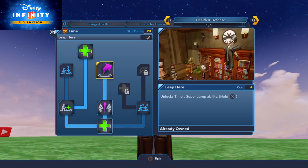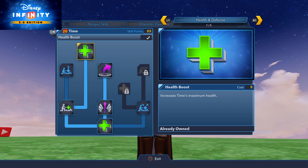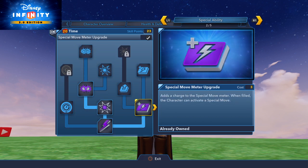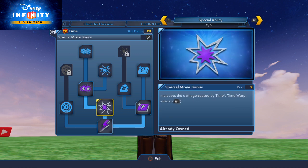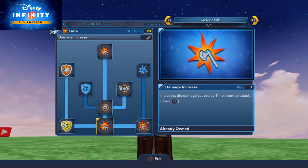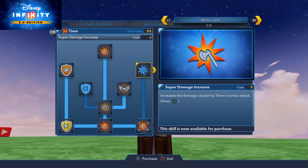So we've got increased health, midair recovery, super jump, heal others, increase health. We've got time warp — this is a special right over here — special move meter upgrade, increased damage, pendulum swing, hold square at the end of a combo attack, over time attack, increased damage, increased damage to the combo moves as an additional attack to times melee combo.